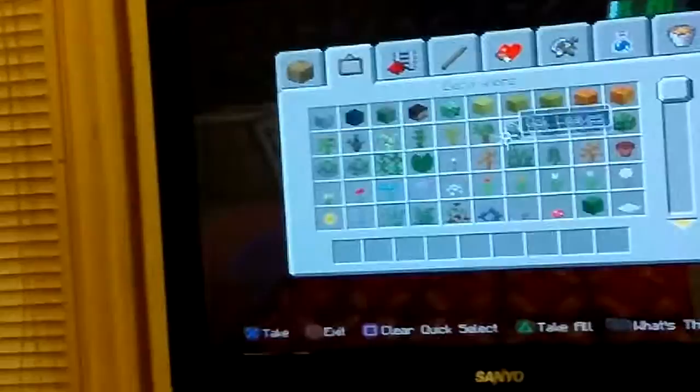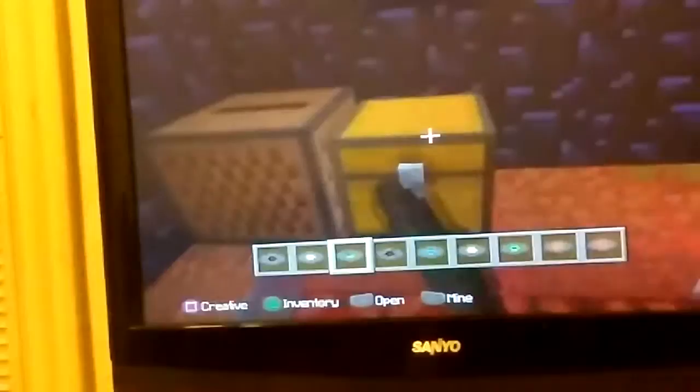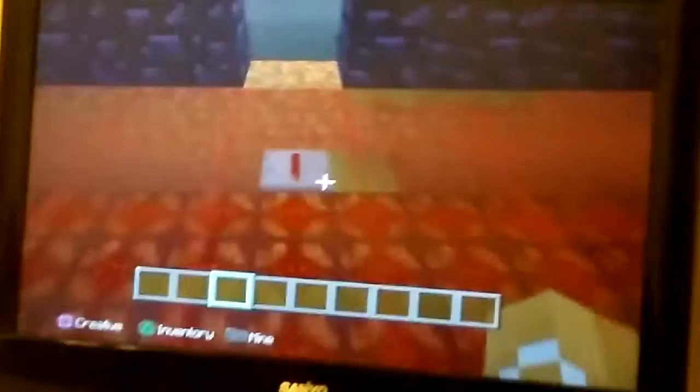Now what you need to do is put a chest right here and a jukebox right here. Then get all the CDs you need. I'm telling y'all, you should do this on creative, but if you're doing it on survival, it's hard to get these CDs. Once you fill up the chest with all your CDs, then you're done. You can cover it up if you want to, but you don't have to.